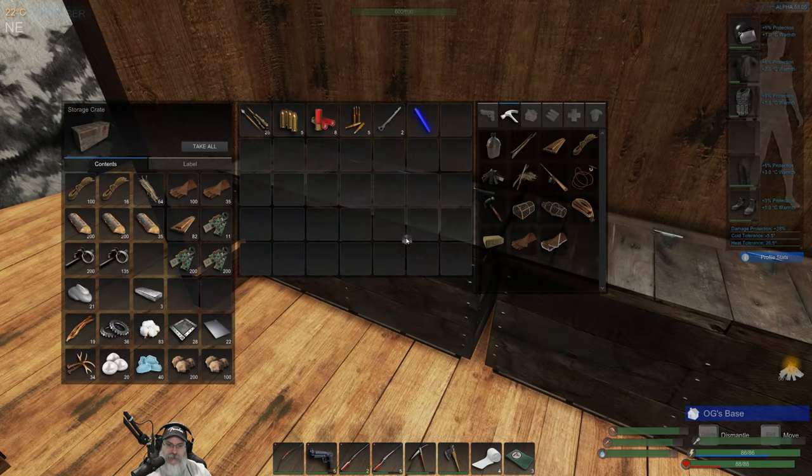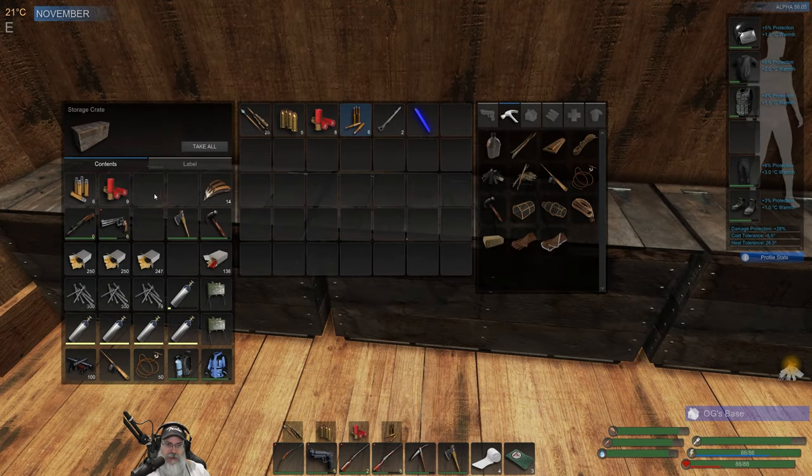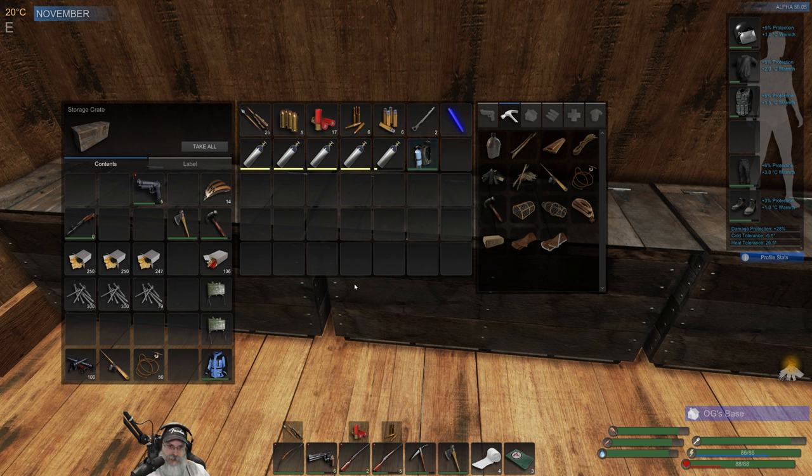I've never done this before - I've never even watched Game Edge or anybody else on YouTube do it. The only thing I know about caves is that they're supposed to be really dangerous and the enemies in the cave are supposed to be a lot more dangerous. We're gonna take our magnum and some extra shotgun shells, and I'll just bring lockpicks in case there are crates in the cave.